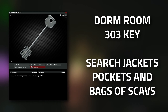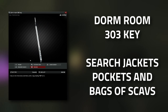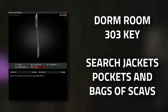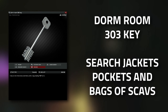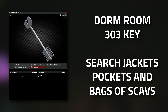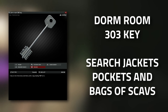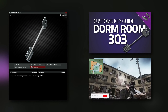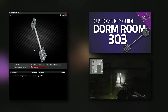When it comes to getting the dorm room 303 key, this is actually a very common key. It spawns in pockets as well as in the bags of scavs extremely commonly, as well as in the jackets dotted around the map. This is definitely one of the most common keys you'll find - if you kill 10 scavs, I'll guarantee you find this key. I do have a full key guide for this key if you want more detail.